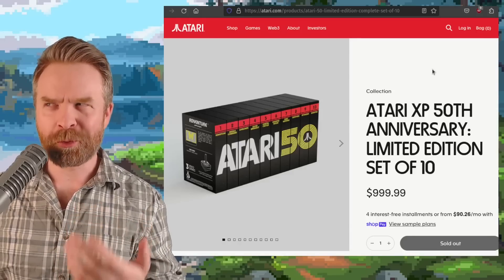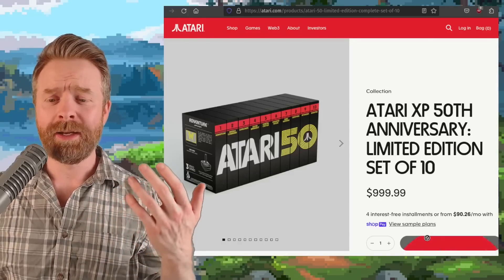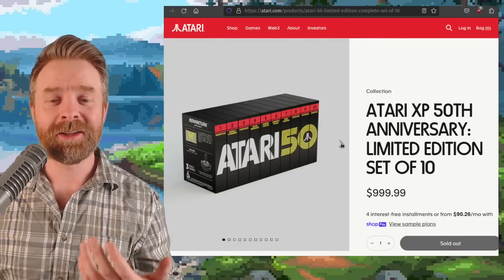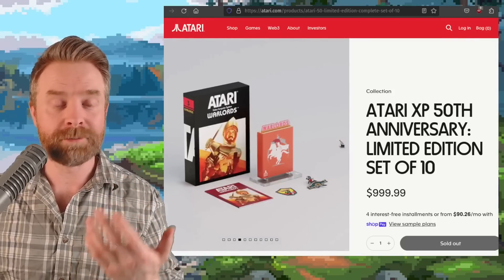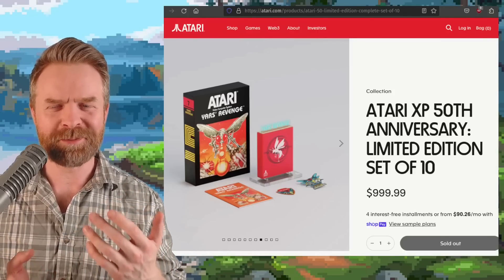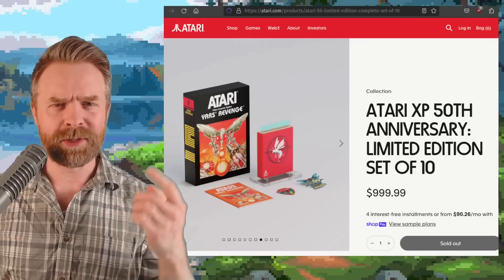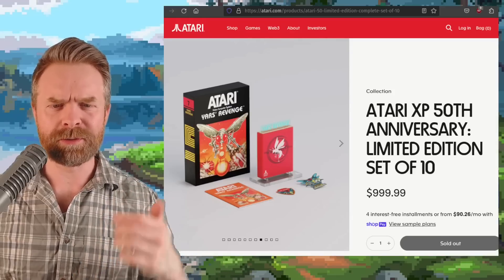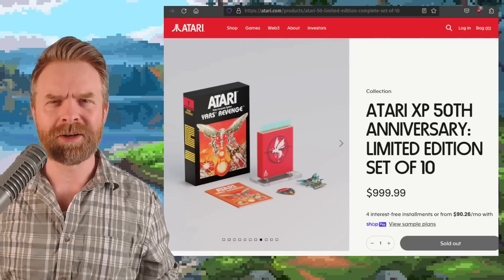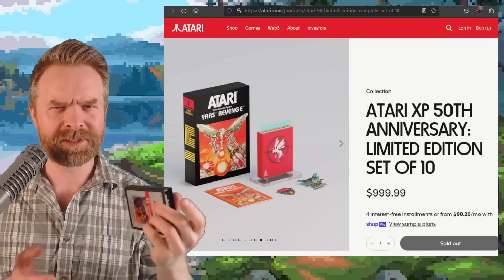Speaking about units sold, this one is pretty wild. We're talking about the Atari XP 50th Anniversary limited edition set of 10 collection — it is completely sold out, which is very surprising considering it's priced at $1,000. This is a collection of 10 different games reprinted and compatible with the actual Atari. When I first saw the price I thought they screwed up the listing, and I was even more surprised when it sold out. That translates to basically $100 a game — I don't know how Yars' Revenge is worth $100, and I didn't even see ET in the list, which is a little disappointing.